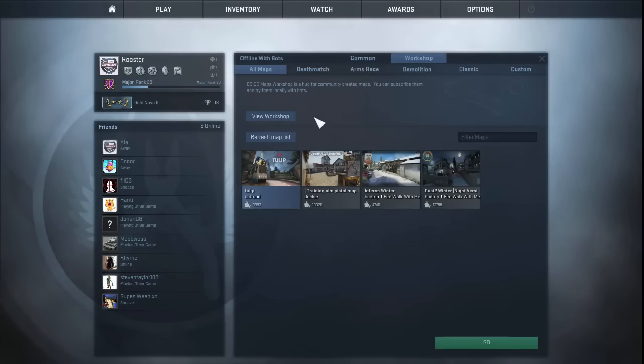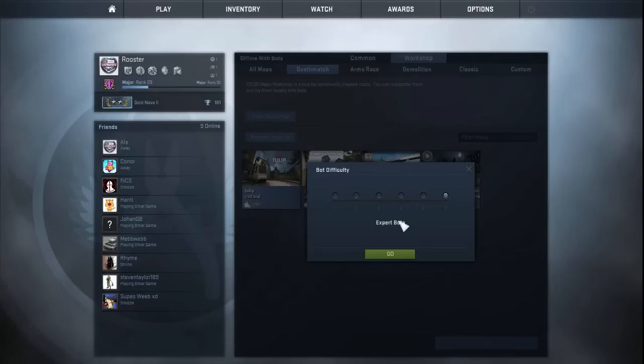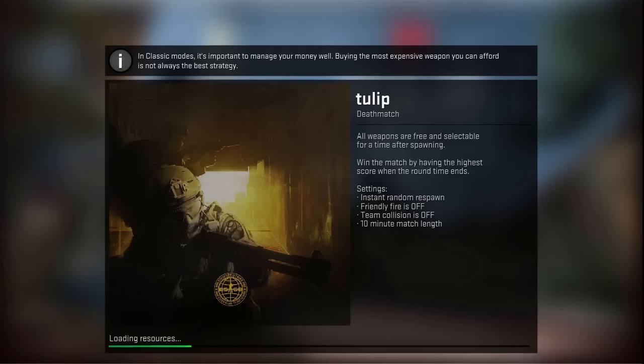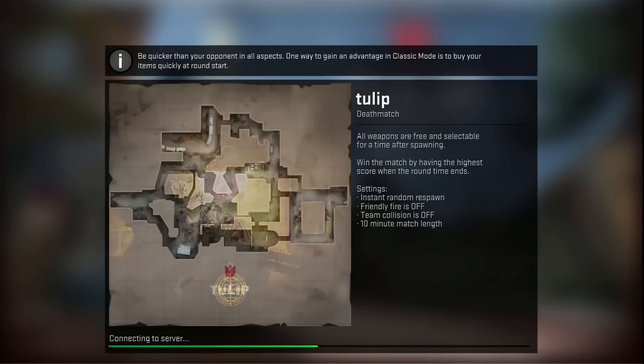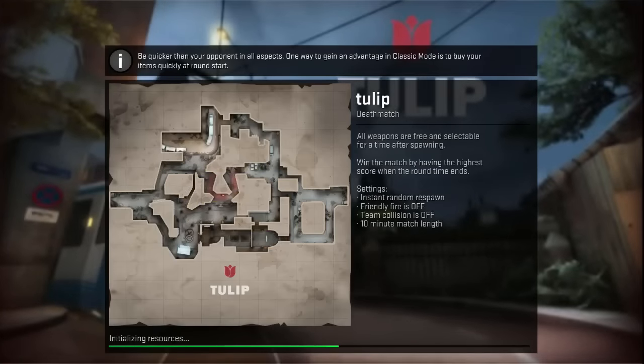Hey everybody, how's it going? I'm here with another custom map. This map can also be seen on the workshop in Steam. It is called Tulip, and it is a map created for pretty much whatever. It could be used in competitive.